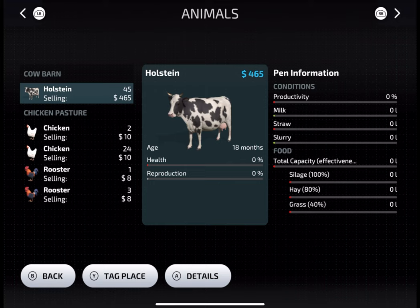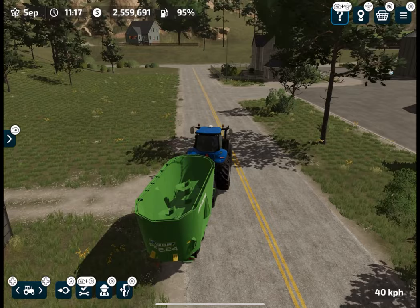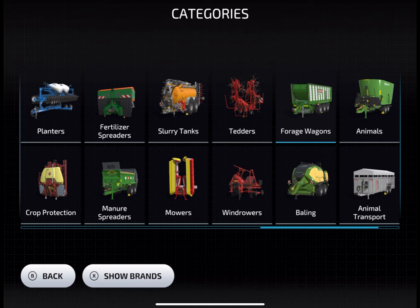Besides feeding your cows, you also need to take care of their conditions. For the condition, you also need to unload some straw at the cow farm. Luckily, cows don't need water in Farming Simulator 23. I'm going to feed my cows with silage.